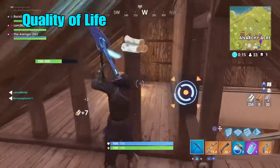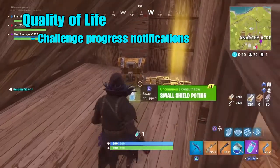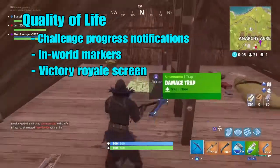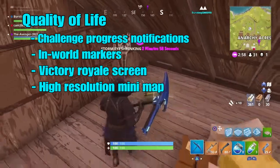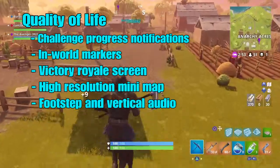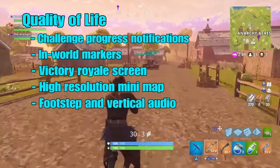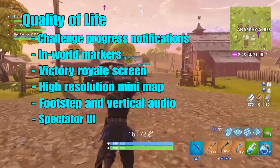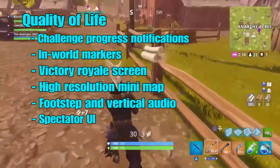For quality of life, they're improving challenge progress notifications and in-world markers. They're improving the Victory Royale screen to make it a more memorable experience. The high-resolution mini-map will be more detailed and easier to read. They're improving the footstep and vertical audio system so it's easier to identify player locations, and the Spectator UI is being improved to show item inventory, ammo, crosshairs, building edits, compass, and markers.